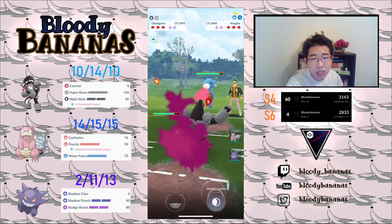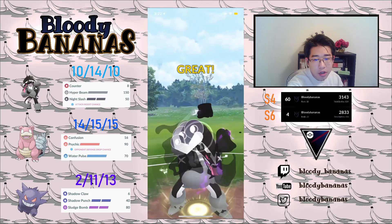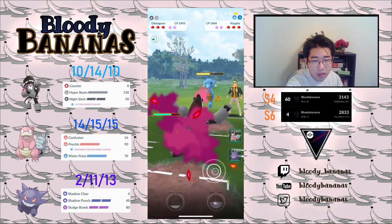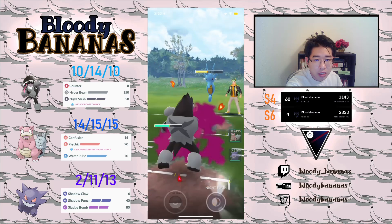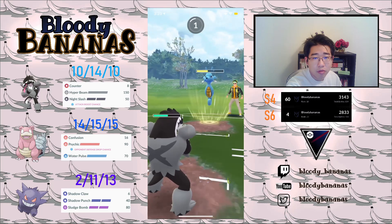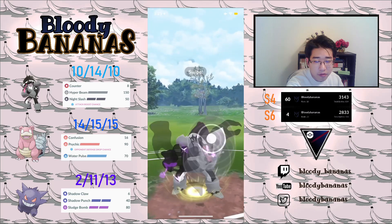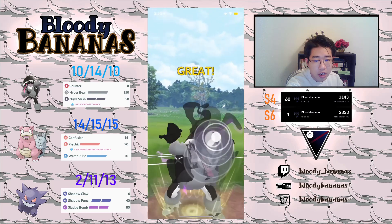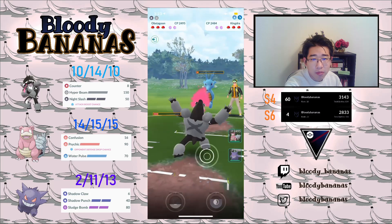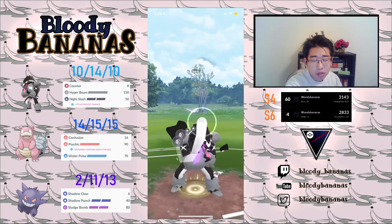Here we see a Kingdra lead. Kingdra is a very, very good pick for Ultra League Premier Cup because only Charm and Dragon moves hit super effective damage against a Kingdra, and they have Octazooka which is also very good for the debuffs. My opponent doesn't get the debuff, which is very lucky for us. I also called the Octazooka bait — they went for the Outrage. And now I'm going to farm this Kingdra all the way down, and I have a nice Night Slash stored.